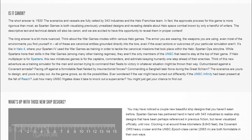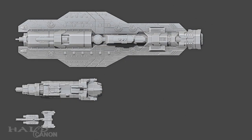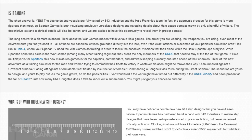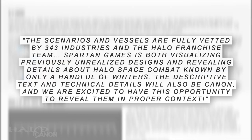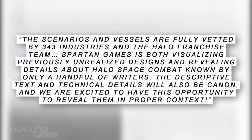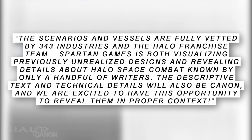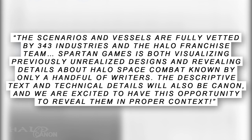Going into the article itself, we get a little background on how the game stands in relation to the canon. The short answer is the fleets, ship designs, and descriptions are all canon. 343 worked very closely with the Spartan Games team not only to accurately recreate the look of existing ships, but to design the look of two brand new ships. To quote the article: 'The scenarios and vessels are fully vetted by 343 Industries and the Halo franchise team. Spartan Games is both visualizing previously unrealized designs and revealing details about Halo space combat known only by a handful of writers. The descriptive texts and technical details will also be canon, and we are excited to have this opportunity to reveal them in proper context.'